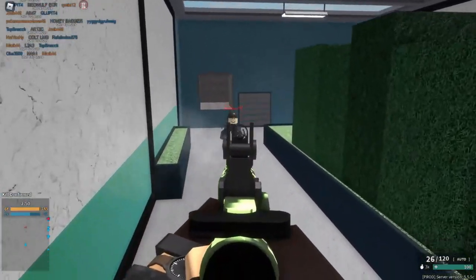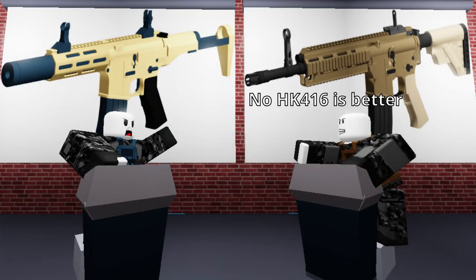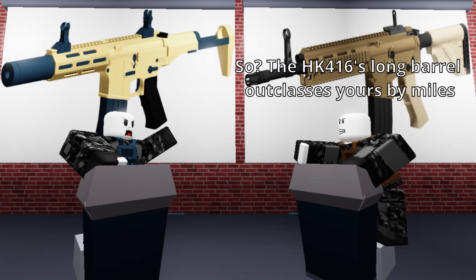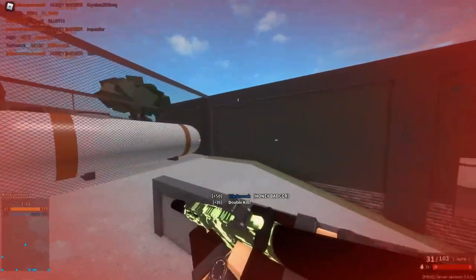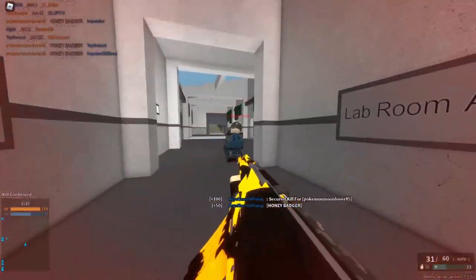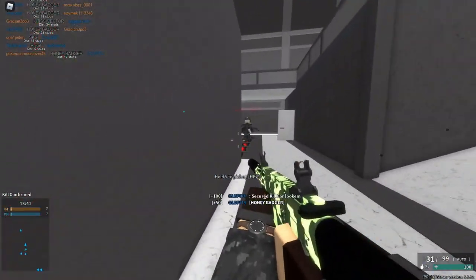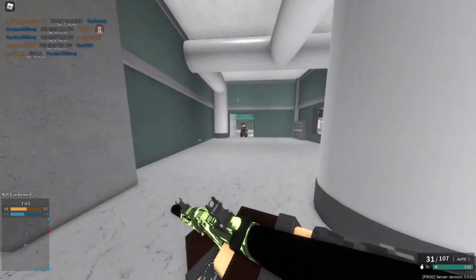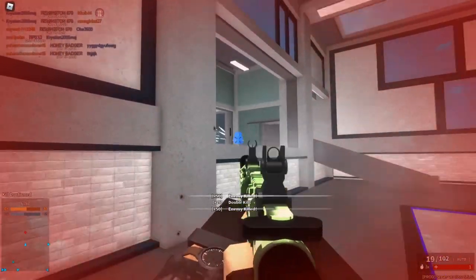The Honey Badger is part of the try-hard category in terms of the community that uses it. The Honey Badger community has a very strong rivalry with the HK416 community, as both guns are essentially rival weapons because they are so similar. People who use the Honey Badger will take the game very seriously and argue that the Honey Badger outclasses the HK416. They are most likely going to be playing like your average tryhard with the classic setup of Reflex Sight, Long Barrel, Folding Grip, and Full Stock — nothing original. They can be toxic when provoked, so it's best to just not interact with them.